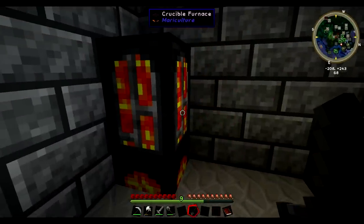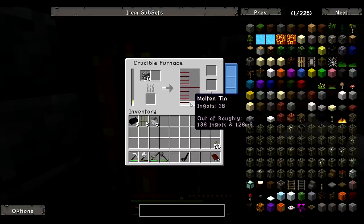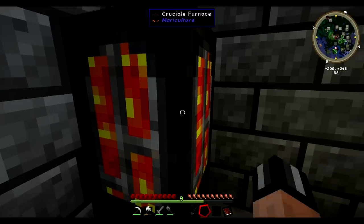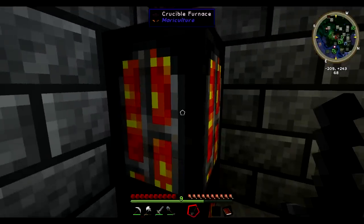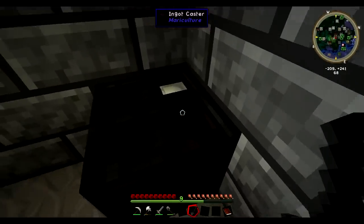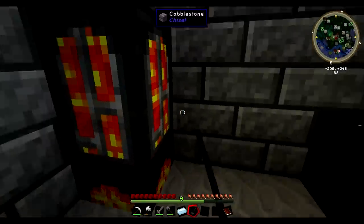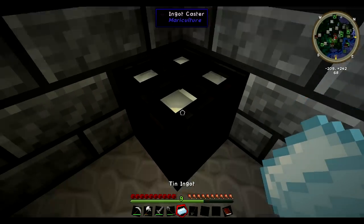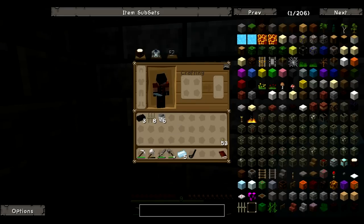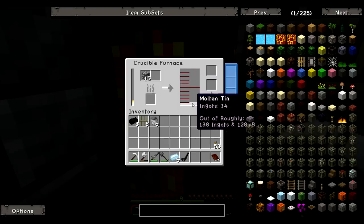I'll skip forward to the point at which it has reached a high enough temperature to melt down this tin ore and then we'll make some bars out of it. Welcome back — if we look in our crucible furnace now, we have sixteen tin ore left, which is continuing to be processed into molten tin. We have enough molten tin to create eighteen ingots. So using our ladle — shift right click gets some out of the crucible furnace, then right click puts it in the ingot caster. When it cools we get tin ingots out. We just right click and there we are — some tin ingots.